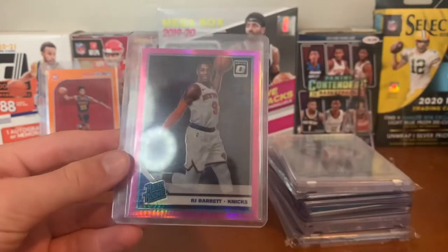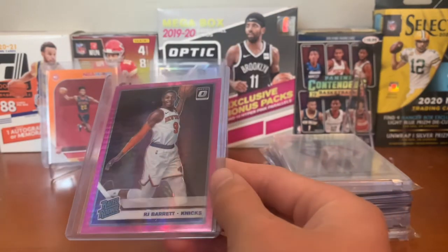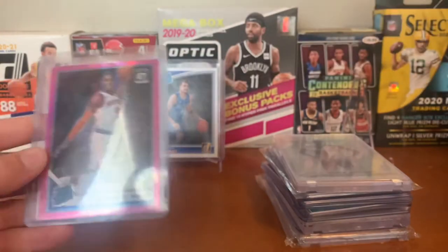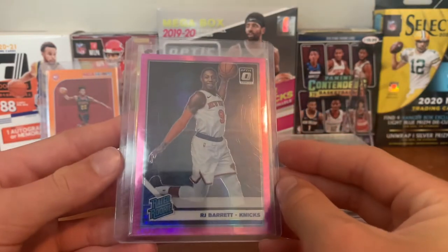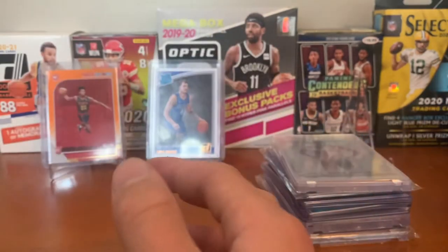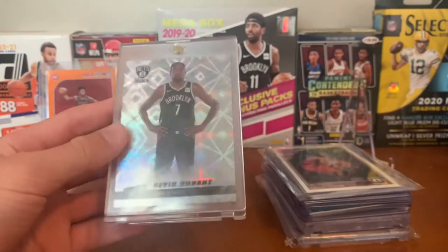For the Knicks we have an RJ Barrett pink Hyper — another pink Hyper. I pulled a lot of those out of those Optic mega boxes from Walmart. It was either between this or my Holo. Sweet card there though — he did very well this season. He led the Knicks to the playoffs, even though they lost in five to the Hawks, who made it all the way to the Conference Finals — very surprising but very cool.